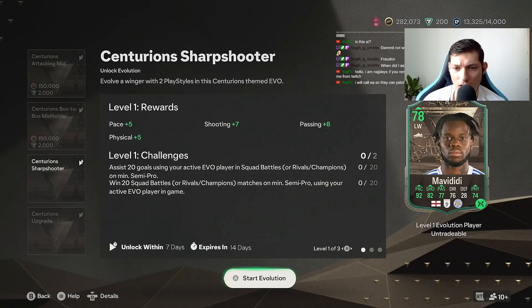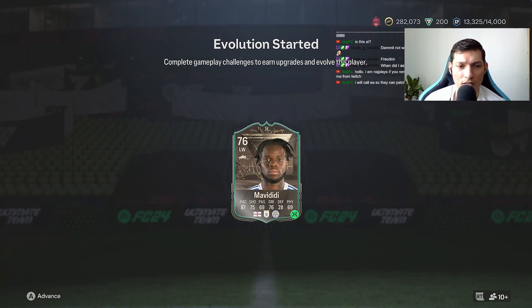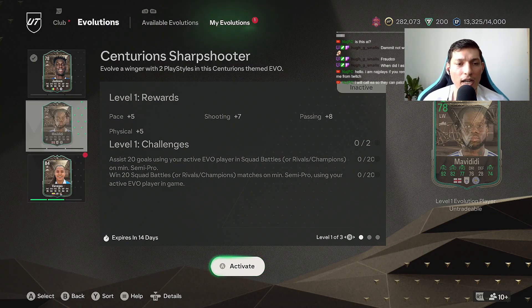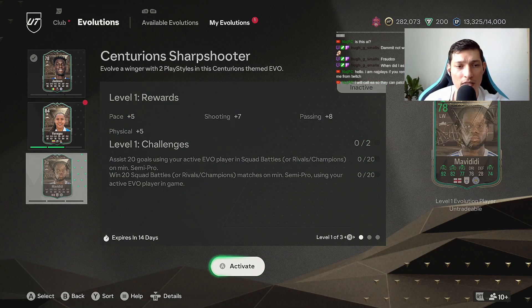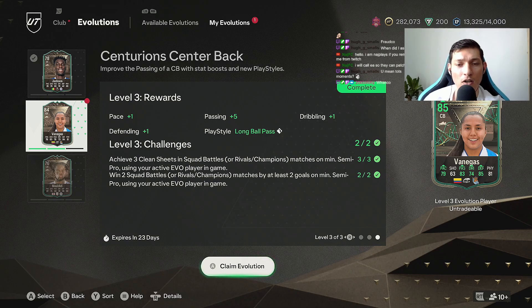We're going to do MVD. Now when you get the evolution started, on Xbox hit Y — PlayStation is triangle — so that the one you have to claim is now in the middle between both of them. You have your active one up top, the one to claim in the middle, and one not started yet. Go to claim evolution and claim the middle one. This won't happen all the time, sometimes it works sometimes it doesn't — it hasn't been fully officially patched yet. We're going to claim the evolution — Manuela, welcome to the club! She goes to 85 overall, this card is crazy.